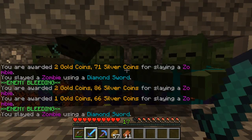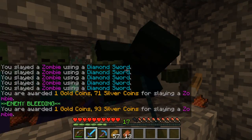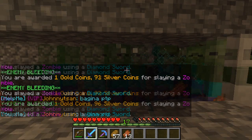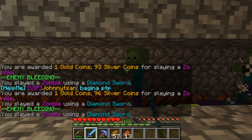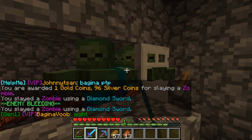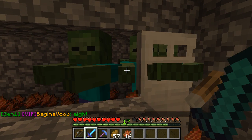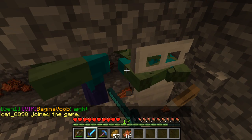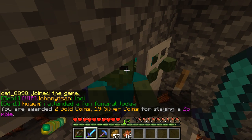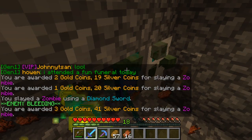It drops a hell of a lot of rotten flesh — nothing you can do with it. We've got an incinerator just so that we can get rid of it. But thankfully in 1.2, so I'm told by all these snapshot videos, zombies will start dropping rare items. I don't know what these rare items will be, but obviously they should be something good considering they're going to be rare, and that means these zombie XP farms will actually have some really good use.